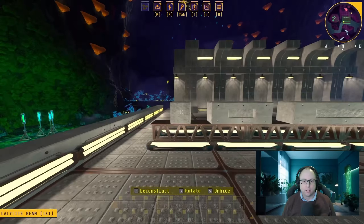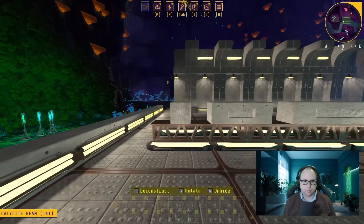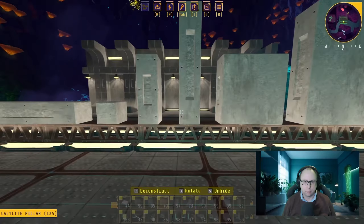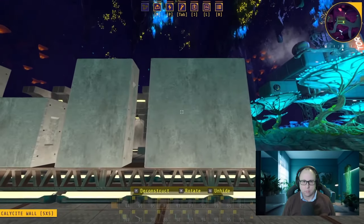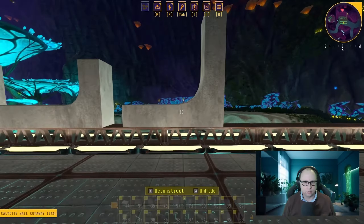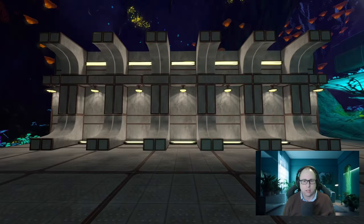In the variants menu it's totally free — it won't cost any additional tech. Once you have the piece in your inventory, you have access to the all-concrete version in addition to the standard version. The 13 pieces getting all-concrete updates include: the calisite beam in 1x1, 3x1, and 5x3 flavors; the calisite pillar in 1x1, 1x3, and 1x5; the calisite wall in 3x3, 5x3, and 5x5; and the calisite wall cutaway (arch) in 2x2, 3x3, 5x3, and 5x5.